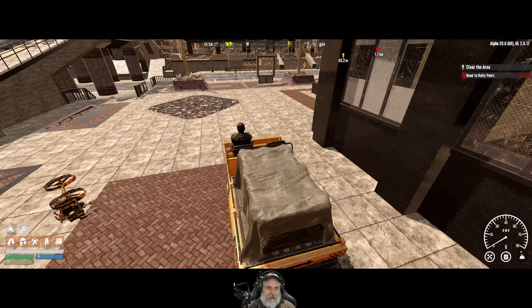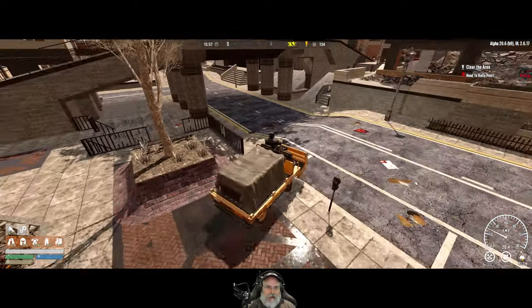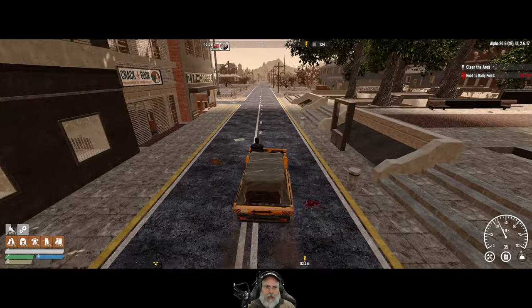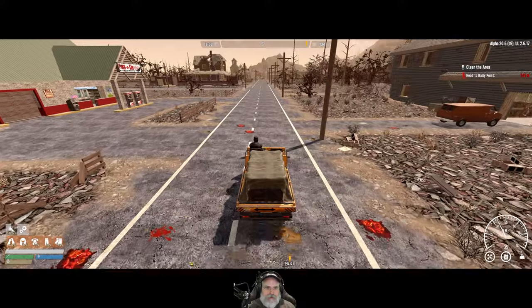We've got plenty of gas in here too. Actually, we don't need to go to the forest - we just need to find a field somewhere. We can get clay from that; there's several fields over here. That'll save us from having to run all the way out to the forest.